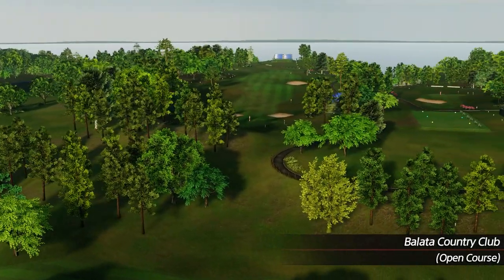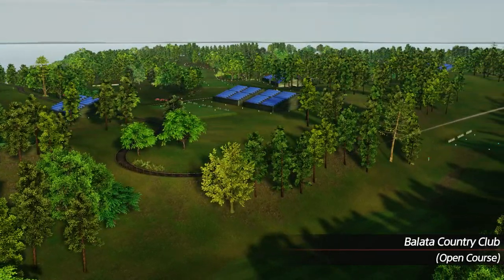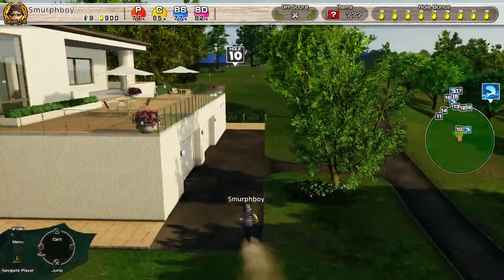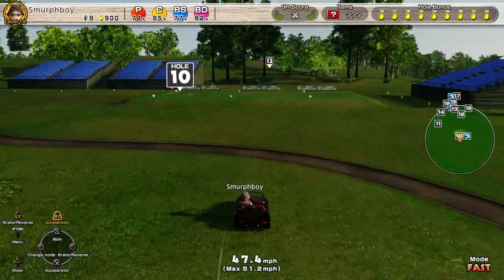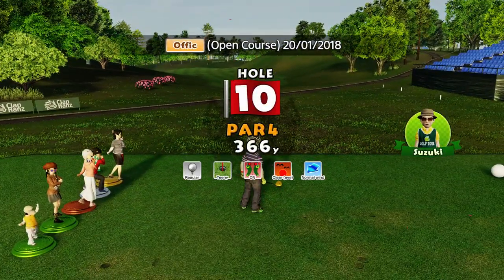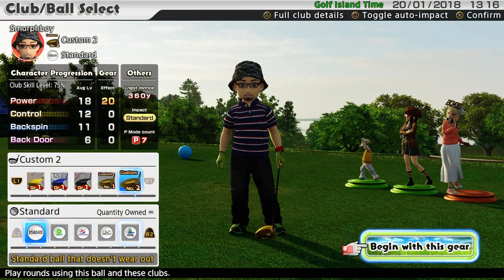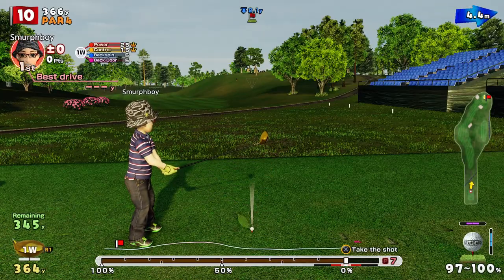Welcome back everybody to more Everybody's Golf on PlayStation 4, carrying on our DLC series with the Custom Clubs, Ballata Country Club Inward 9. I managed to break my Custom Clubs in the last episode, which basically means you can't see the flag marker on your power meter, which makes life considerably more difficult. So we're going to use my other set of Custom Clubs — my Custom 1's, which are level 21. They'll be slightly longer, but it won't make that much difference.